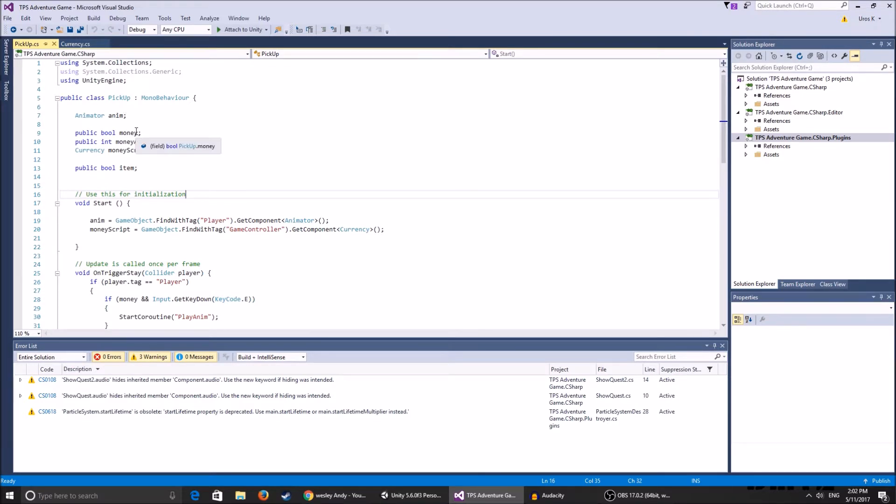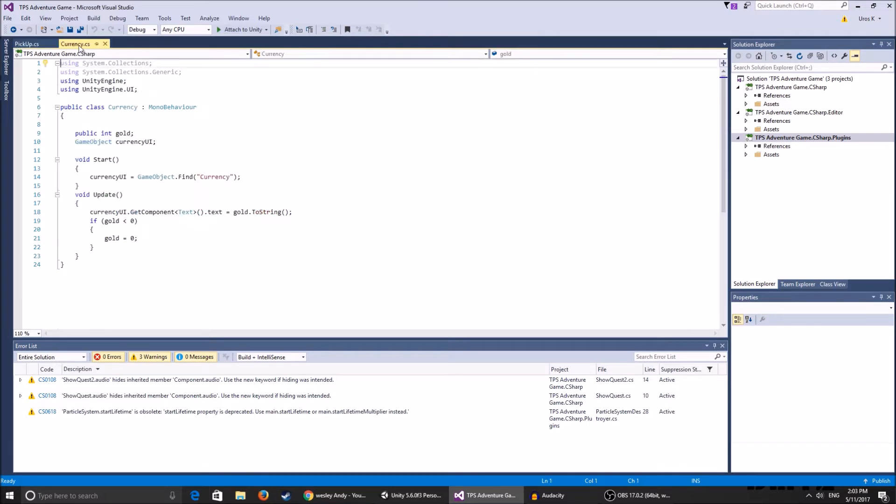In the pickup script, we have an animator reference called `anim` to trigger the pickup animation. We have a public bool `money` and a public bool `item` — the item bool is for future inventory functionality like picking up armor pieces or quest items. The `addMoneyAmount` is the amount of money you receive. The `moneyScript` keeps the reference to the game controller, which is the global variable tracking our gold.